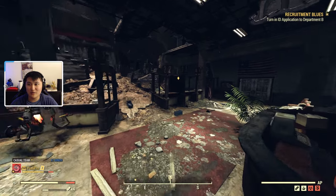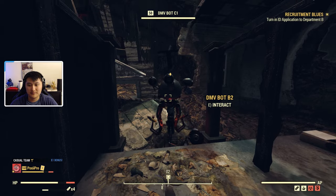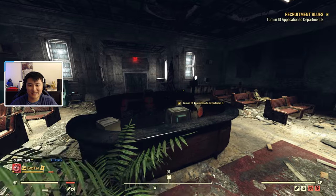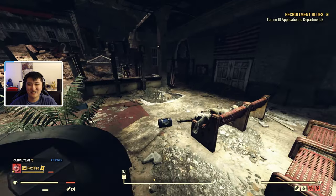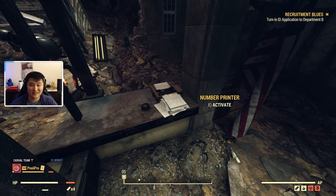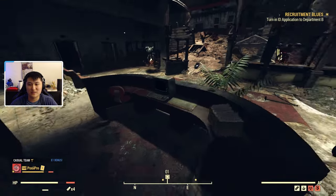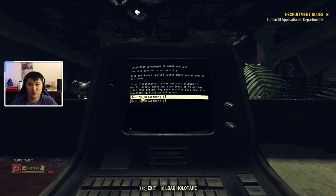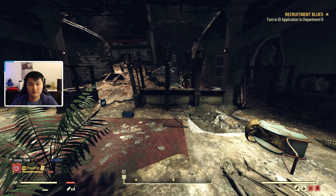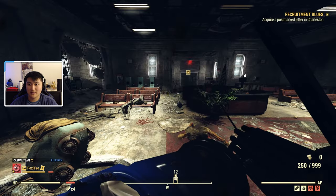Now we have to go ahead and turn in the ID application to Department B. This quest line is pretty much going to give you a taste of what the DMV is going to be like. It might tell you to pick up one of the number printers. Essentially we just interact with it, get your number, and then you want to head over to this terminal. Once you're here, go ahead and hit boot up Department B. Then you're going to have to defend against waves of ghouls.